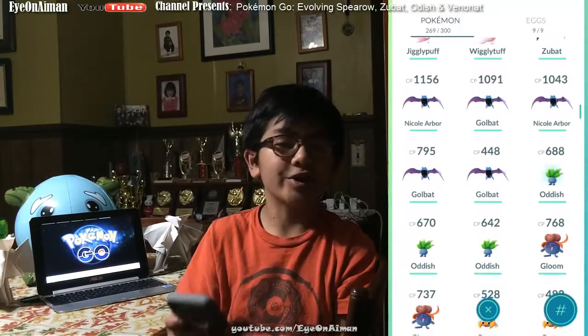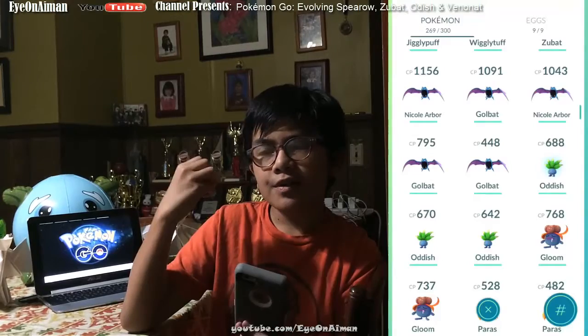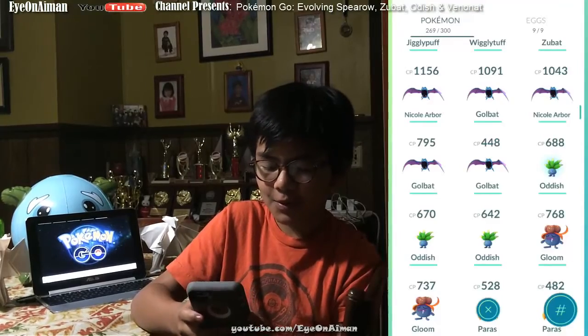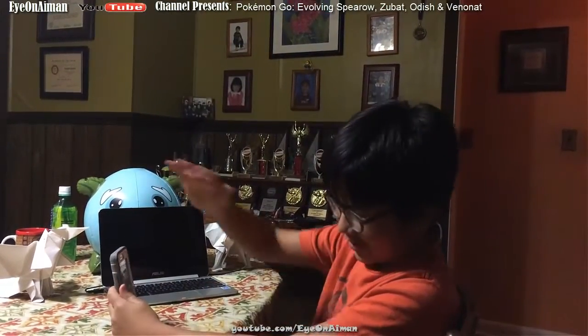Now we're going to move on to Oddish. Oddish has 3 stages of evolution: Oddish, Gloom, and Vileplume. We have a 688 Oddish. So the file got corrupted and there were all these technical difficulties — it was a very long and hard process. There was an interruption, but we're going to get right back into it. Don't worry about that.